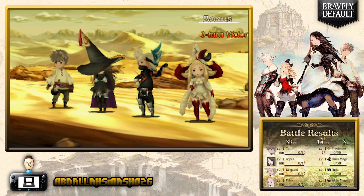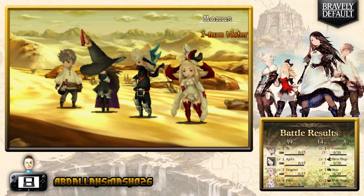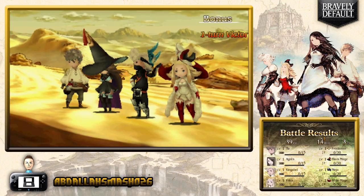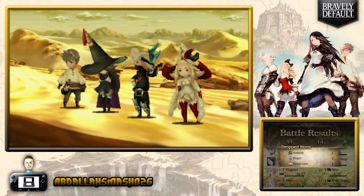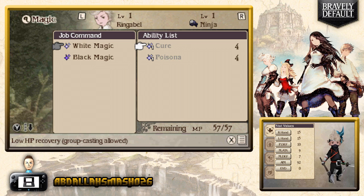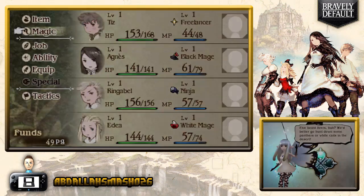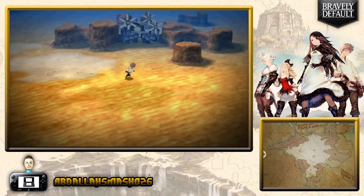The left column on the bottom screen is your experience — 15 experience to level up. The right column is job points needed to level up your class and learn more abilities — I need 30 JP to level up. We got one beast sliver and a little job experience. You can use magic to heal up outside of battle too, like any RPG. Let's use White Magic on Ringabel to get him to full health.